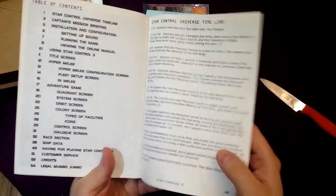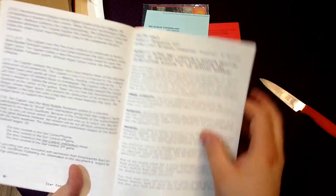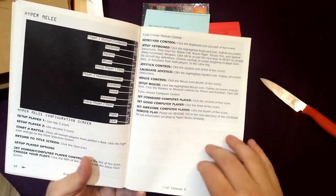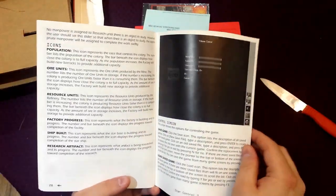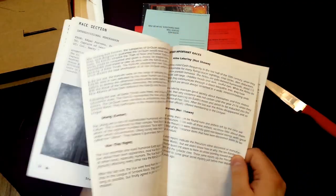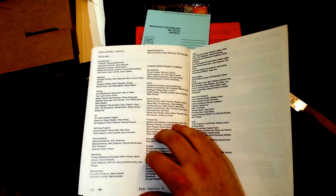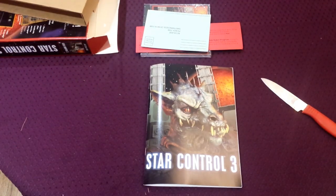And here's the big, nice-looking manual. It's not in color — it's in black and white. But there's a Universe Timeline and Mission Briefing. Here's the mission briefing — looks like you get a note from your commander on what to do. There are sections on installing the game and how to control things, with a lot of information on controls and what to do. There's a section on different races you can meet and interact with, and different ships you can encounter — a lot of those. And then basically there are some credits at the end. A nice big manual, and it looks like an interesting game. I look forward to playing it at some point.